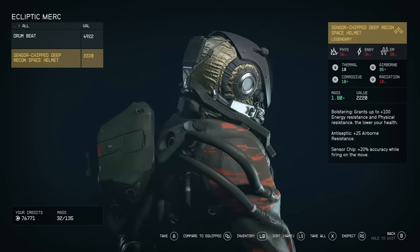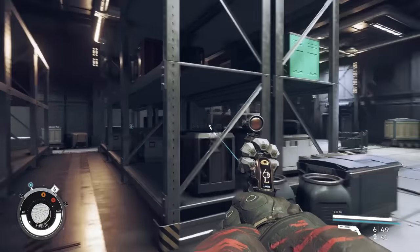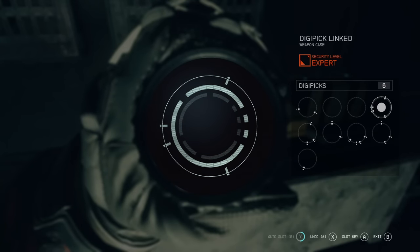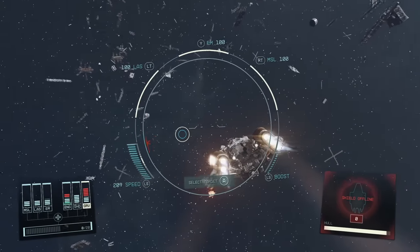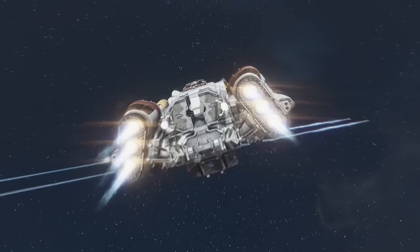There are so many things in Starfield that the game never tells you — little secrets that make the game so much easier. We've got 13 total secrets to unravel and each one gets progressively more useful, so make sure to watch all the way till the end. Number 13 is absolutely insane.